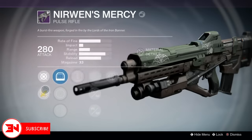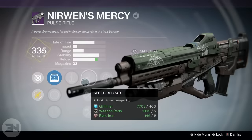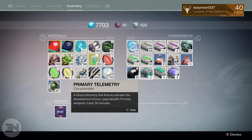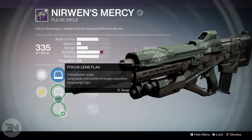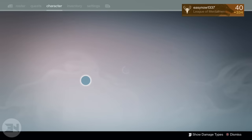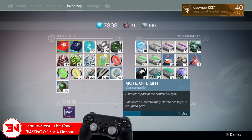Nerwin's Mercy is an incredible pulse rifle, but right now the meta is the faster firing pulse rifles like your Hawksaws, so it doesn't do as well as those weapons. But it's good to have in your back pocket in case they ever buff the slower rate of fire pulse rifles. This weapon is still usable as it is right now — it looks amazing — and the one from Iron Banner last week had a full stability roll, meaning it fires like a laser.